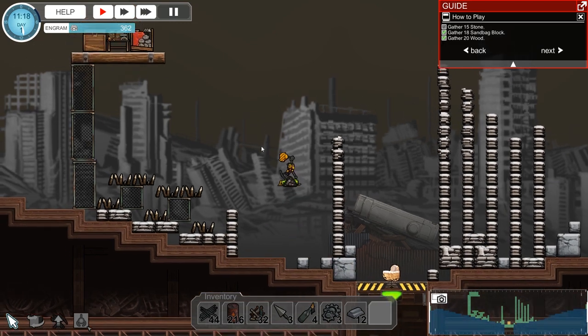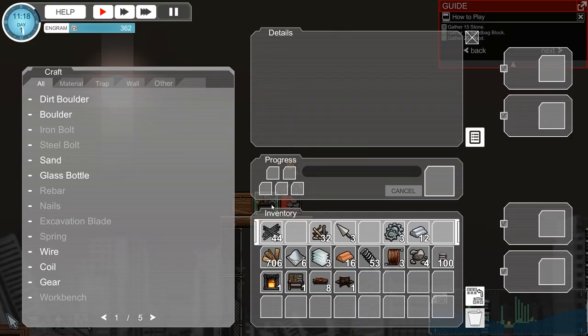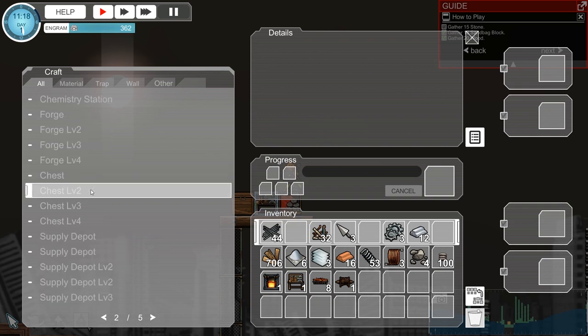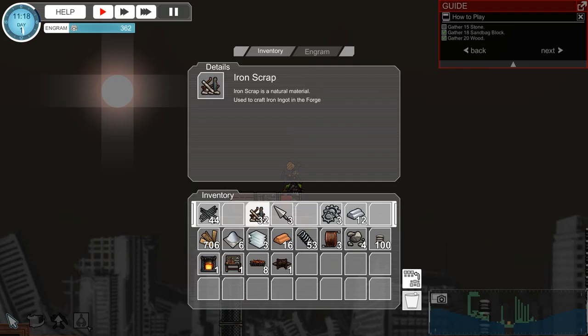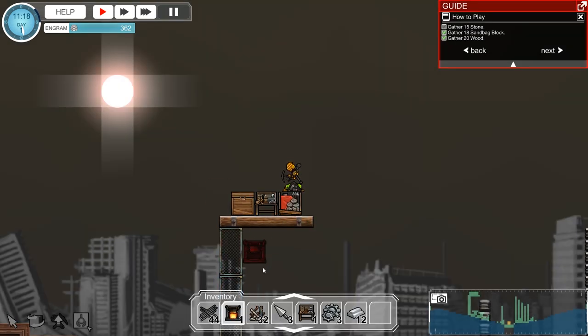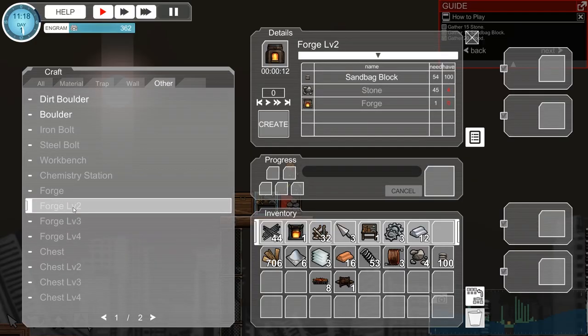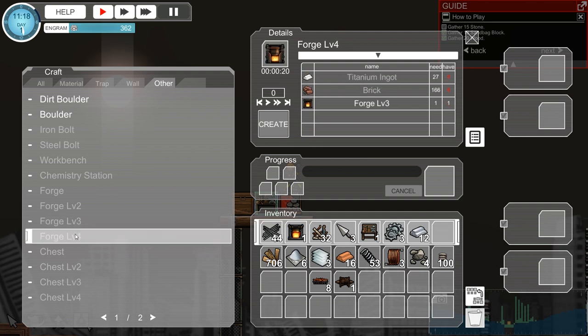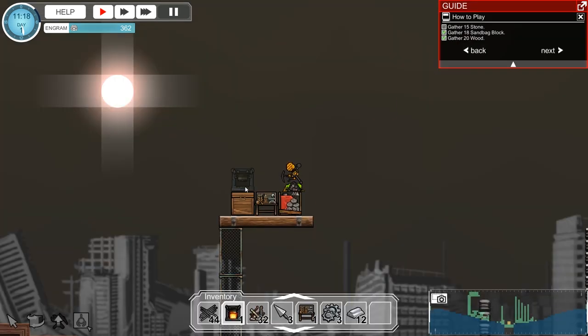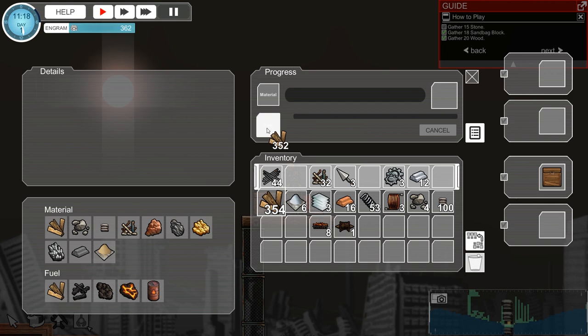One of the best things to build for defense purposes is the barricade itself — it has the most durability and health of anything else, and you'll use them to set up defensive lines. One of the early things you want to start looking at is getting forges set up, as they're what you'll use to break down various materials. The forge level is a very big deal because it affects how fast they process, and a level one versus a level four forge makes a huge difference.